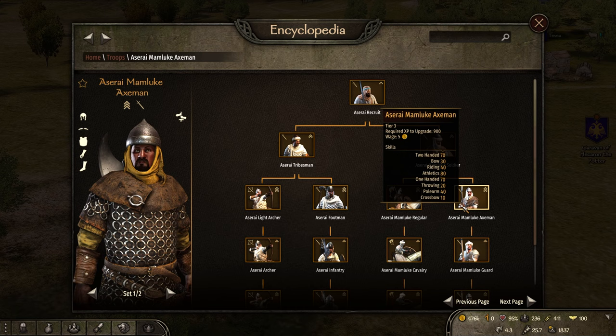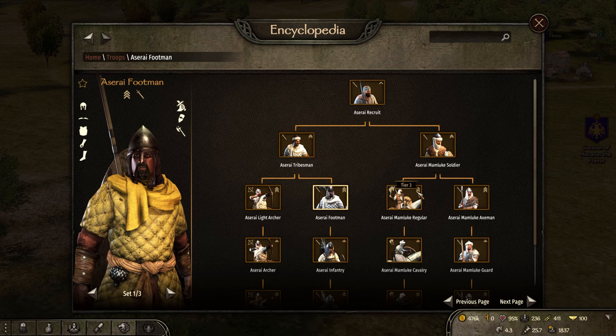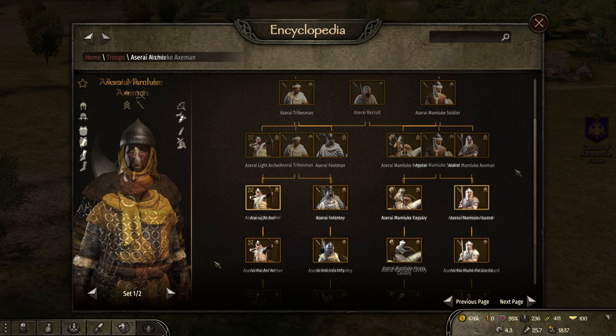So to recap tier 3: high rating on the Light Archer, mid rating on the Footman, low rating on the Mamluk Regular, and a high rating on the Mamluk Axeman. With tier 4, we're starting to really pop off with the Aserai.